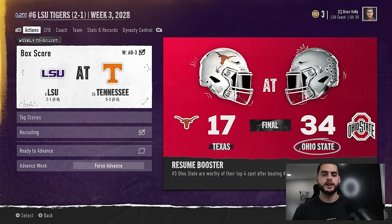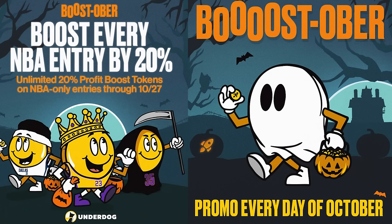Check out Underdog — my link will be down below in the description and in the comments. Make sure to use my code; if you do, you get up to a thousand dollars on your first deposit and a free pick, which is basically free money. It's a great place to play, and using my code helps out the channel and helps me make these videos for you each and every day.